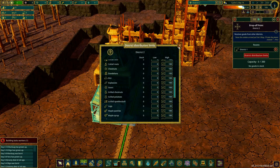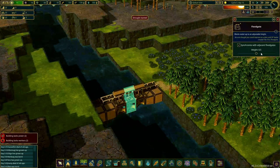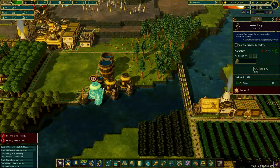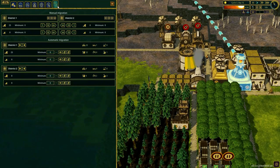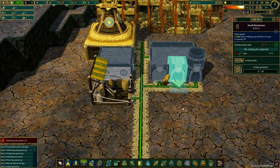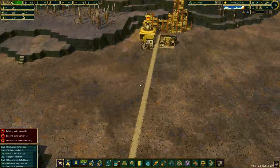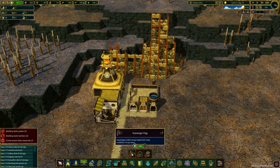I'm going to quickly set a few more distribution routes for food and water. A drought has started, so we need to close the dam, close all the water pumps, and start the irrigation town. Now we have a few more unemployed beavers, so I'm going to send one of them to our new district. Here's our first beaver in the new district and he should start constructing these buildings.